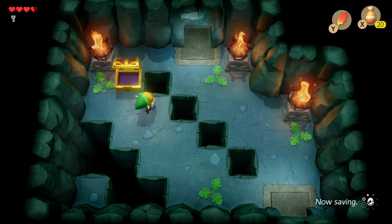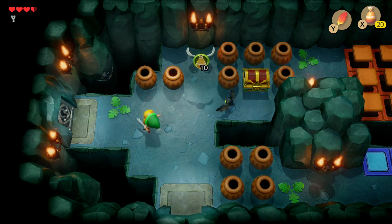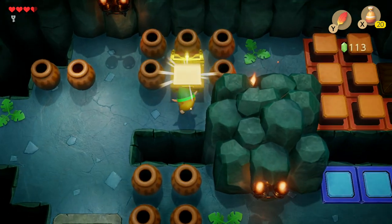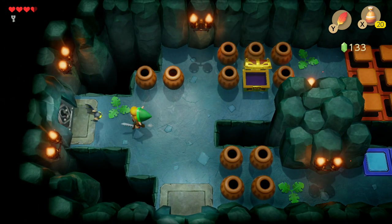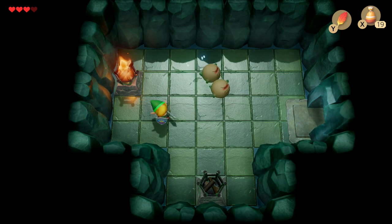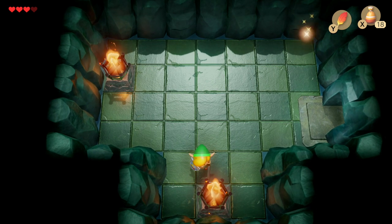Now we're going to get the Power Bracelet. We'll need some magic powder lying around — pick that up — and this treasure chest has rupees if you need them. Then head to this locked door, which will reveal two Boo ghosts. Head to the torches, light up the room, and that will scare the Boo ghosts away. A new treasure chest appears, and inside we get the Power Bracelet.